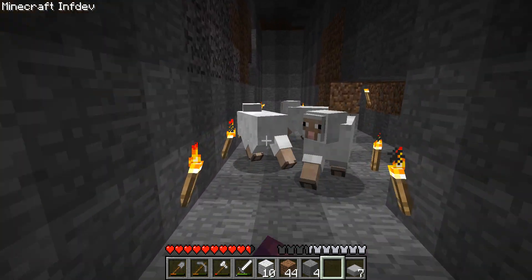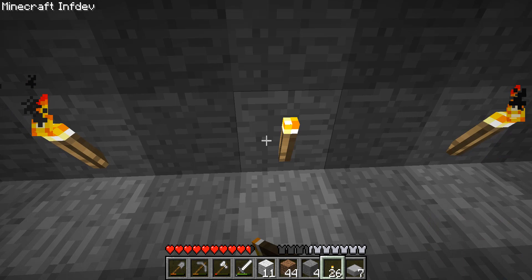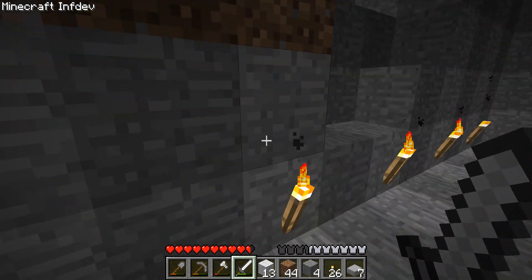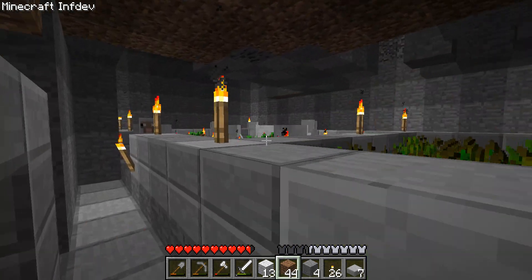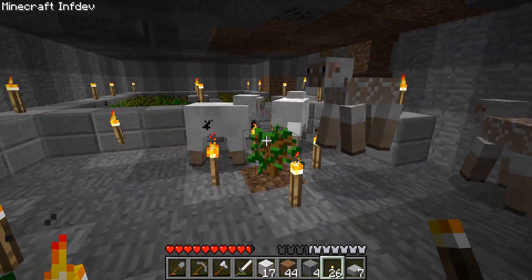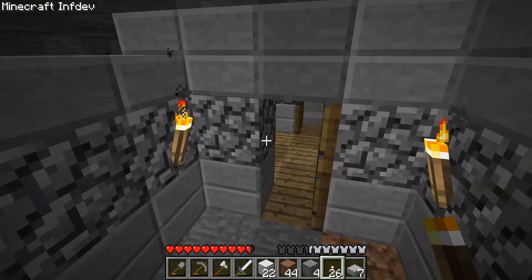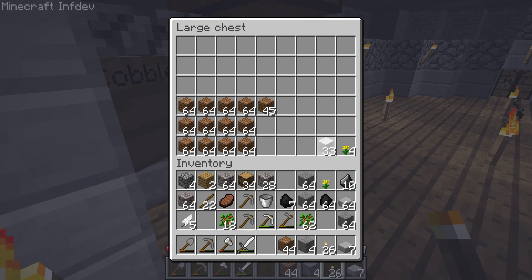It looks like we've got a lot of sheep down here — they're going to stop being annoying, not going to lie, so I should stop killing them. They keep spawning and moving; they have collisions so they push me all the time. As soon as they do get out, I'm just going to stop murdering them. It's kind of annoying, but if pigs spawn that means we get free food. Unfortunately mostly it's been sheep — we have 33 wool though.